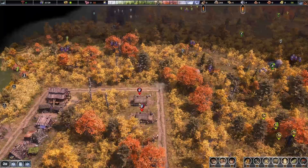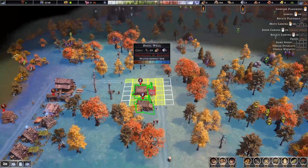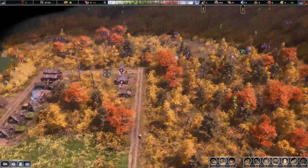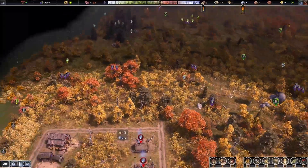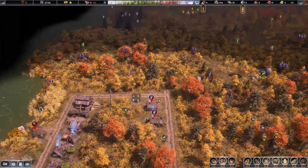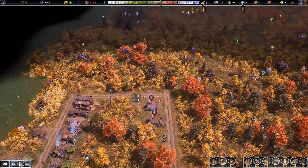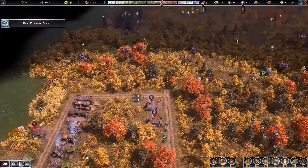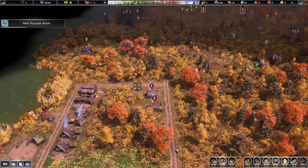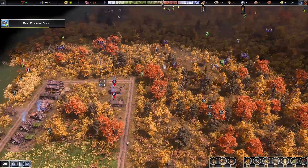I started putting some houses over here. We need to give them a well — let's put that right here. This is going to be kind of like a housing district. If I do a marketplace it needs to be in the middle of the houses. It has a ring around it of all the houses it serves and you can't move its work area, so I need to put all my houses around each market. I'll probably end up making multiple markets.